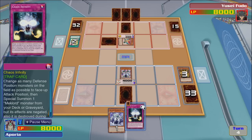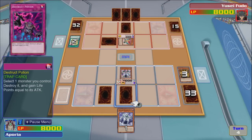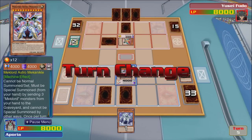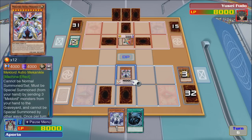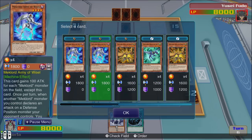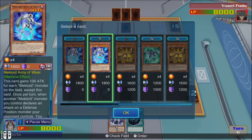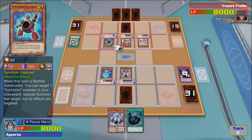Change as many defense position monsters on the field as possible to face-up attack position, and special summon one Mech Lord monster from your deck or graveyard. We will have to wait for that — next turn and then we can go in with the attacks. Unless he makes something — I think he'll probably make Drill Warrior soon. Doesn't Drill Warrior half my attacks like Turbo Warrior? One of them — might just eat other synchros, so it's all good. If we activate this — woo! Let's go! It's only one of these, so let's go for that guy.